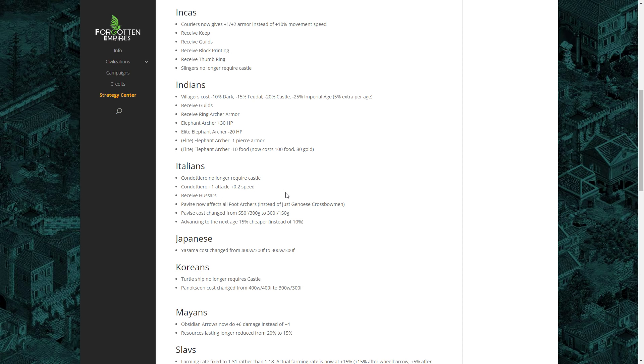The Italians also get Hussars, which is a really big change because the Italians really lacked something. Hussars give them raiding capability in the Imperial Age and allow them to flesh out their army, since their light cavalry just wasn't good enough. Pavise now affects all foot archers instead of just the Genoese Crossbow, which is good because if the Italians lost their castles, they lost one of their most powerful units. By Pavise affecting all foot archers, you can even consider going straight into Arbalest and using Pavise just to buff them.